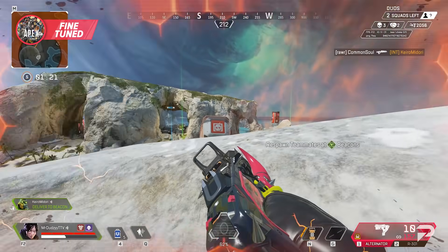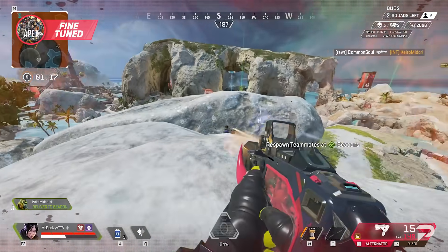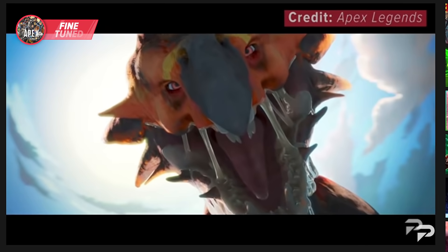Even small changes like bumping up your cursor speed can help you pull off game-changing plays like a quick armor swap. M&K has advantages over controller when it comes to movement and looting, but a lot of this is due to controller players not having their settings right. I'm not going to dive into the details today, but we actually made a whole video about the best ALC settings for Season 11 — make sure to check it out.